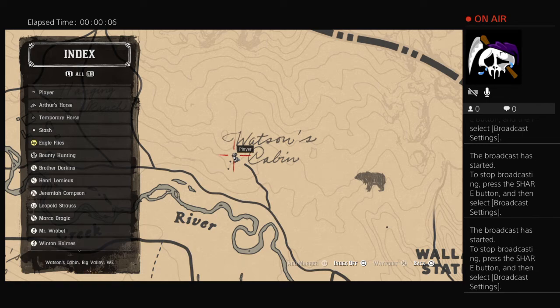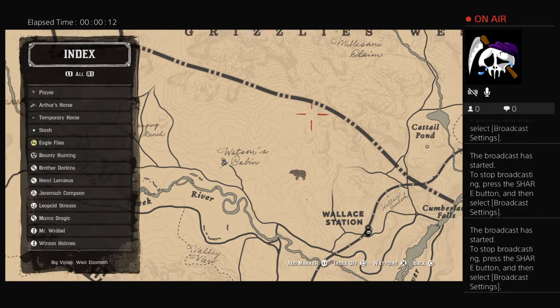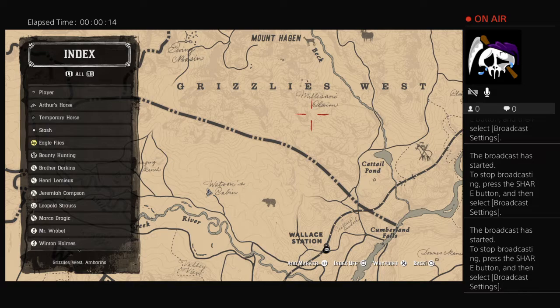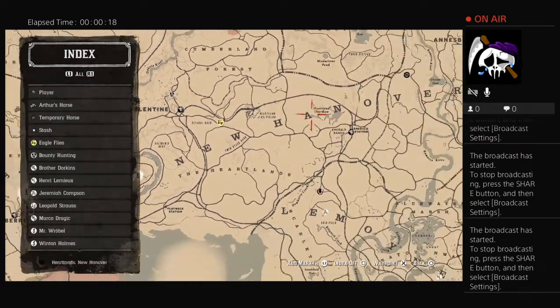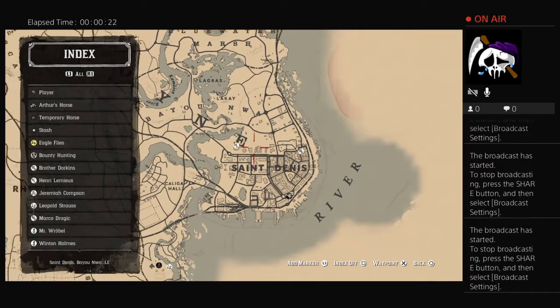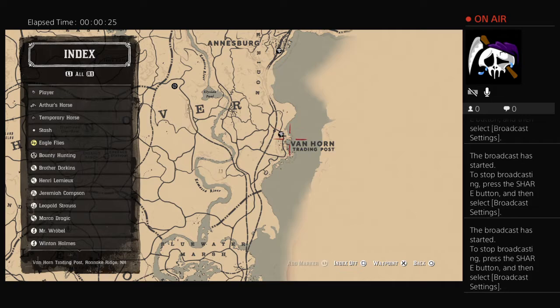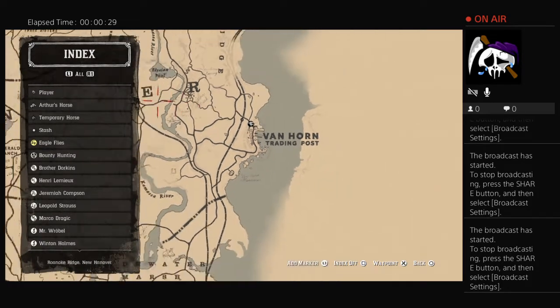I'm going to show you a couple of things today involving the boar trinket. To start off, you've got to do the legendary boar hunt, and once you do the boar hunt you'll have the option to make a trinket that helps out with your stats. You have to go to one of the fences — I prefer the guy over here, this dude in Van Horn. He's pretty cool.